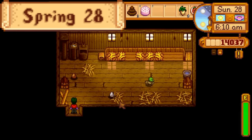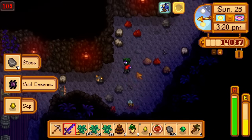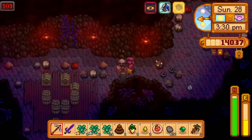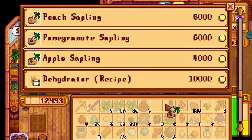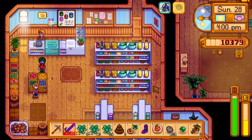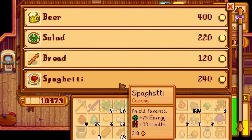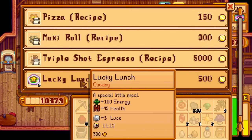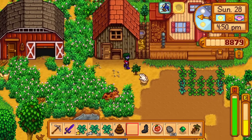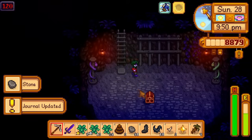Day 28 of spring. I pet the animals, then go from floor 95 to floor 110 in the mines with the help of a spicy eel, before entering Pierre's shop. I buy an apple sapling — this will get me 3 apples for the fodder bundle at the start of fall, provided nothing prevents the apple tree from growing. Then I buy 3 lucky lunches, which I'll be using much later on. I plant the apple tree below the coop, return to the mines, eat a second spicy eel, and go straight to floor 120, getting the skull key.